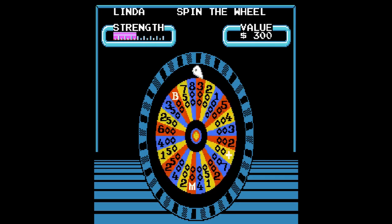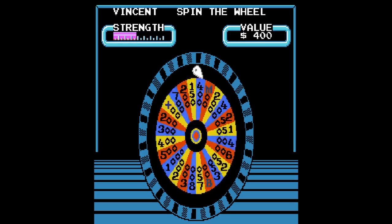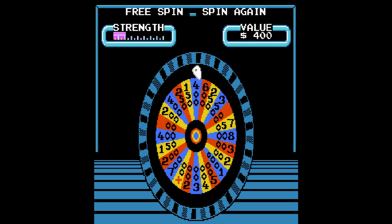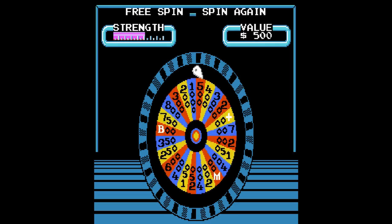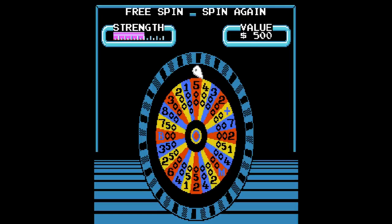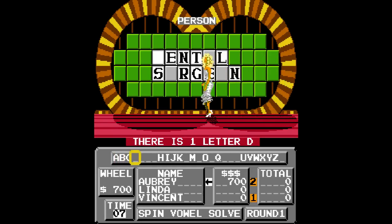And we go to Linda. She's gonna spin. 200. There's no F. Next. Lucky — it's just a free spin though, nothing special about it. There's no P. There you go — and another. 12,700. A D. Lucky. $700 for this round. Dental Surgeon.